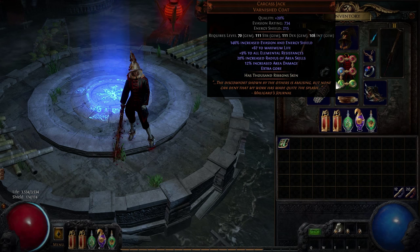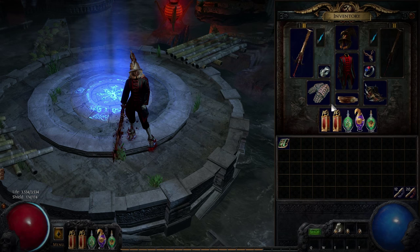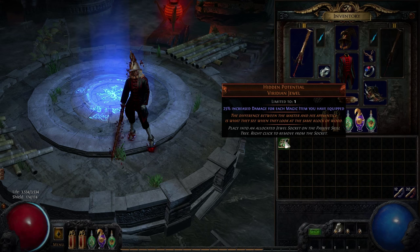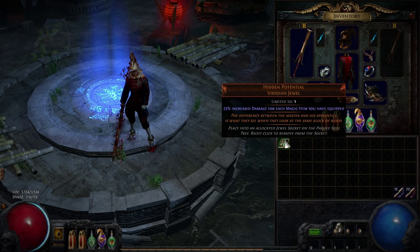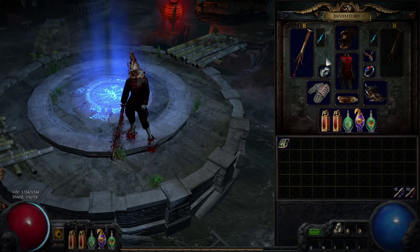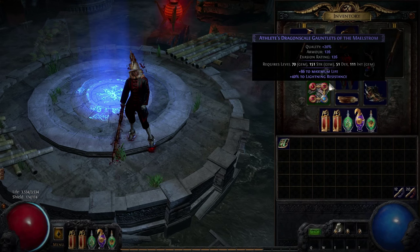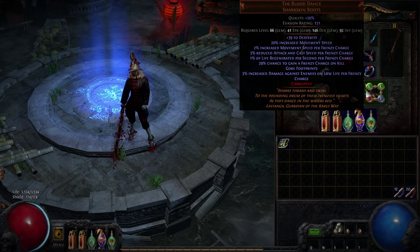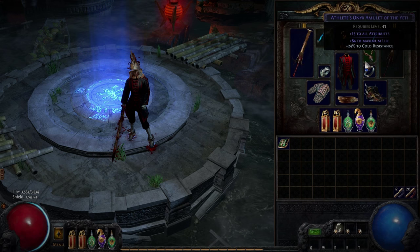Sources of chaos damage aren't common in Path of Exile, so this character relies a lot on generic damage modifiers. The Hidden Potential unique jewel provides one such modifier, granting 100% increased damage due to this character's four magic items. This character has no rare items, so it needs to prioritize life and resistance mods wherever it can. Mastercrafting has been used to ensure this character gets a pair of useful affixes each time.